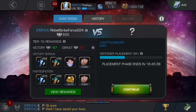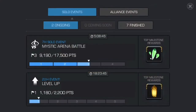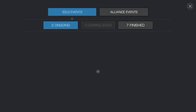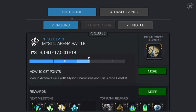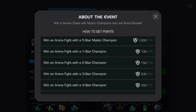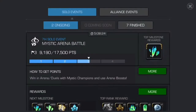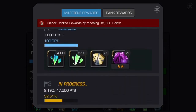The final thing I'd like to go into is Events. If you look right down the bottom right there's a green tick — you want to go into that one. You've got two different events: solo events and Alliance events. A lot of people get confused by these, but if you click on one of them and then click More, it will show you what kind of things you need to do to win points for that. It's just like Arena — you win points and work your way through the milestones as you go along.